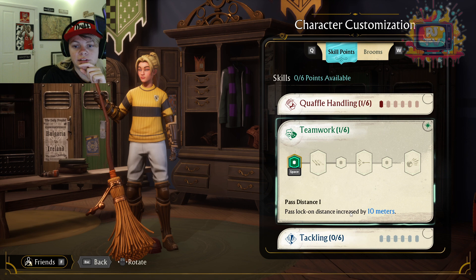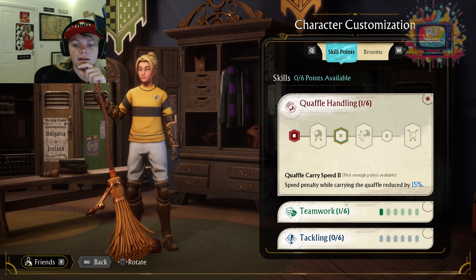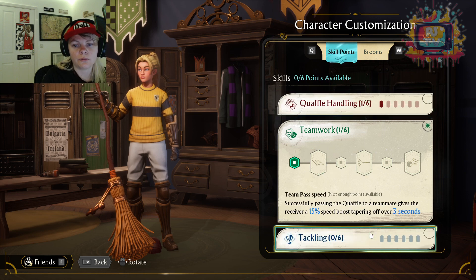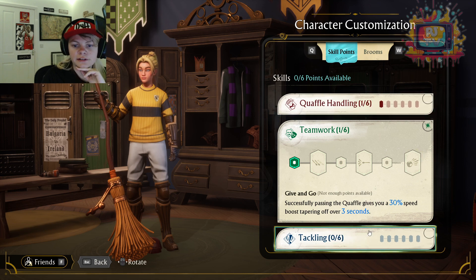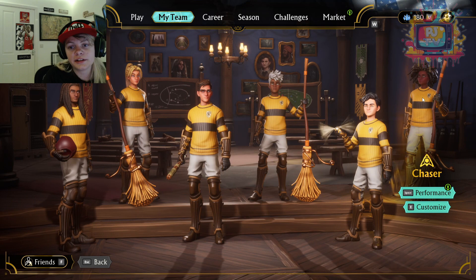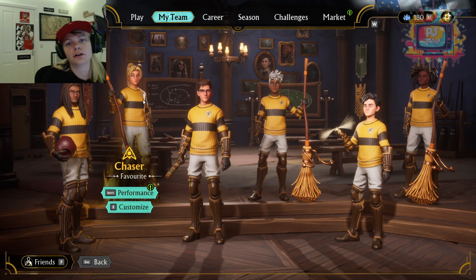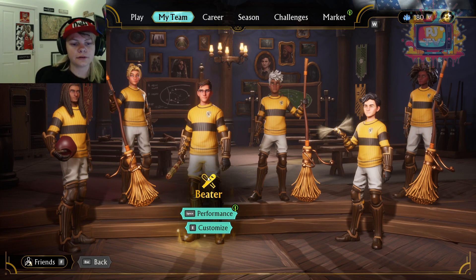I think I'm going to go Teamwork, maybe then Tackling, and then Quaffle Handling. So every two upgrades here I do one and one — and then just build these guys up slowly. I think that's the way to go for the chaser. Obviously all three chasers are going to be the same, so I'm not going to go through each individual person. On to the beater.